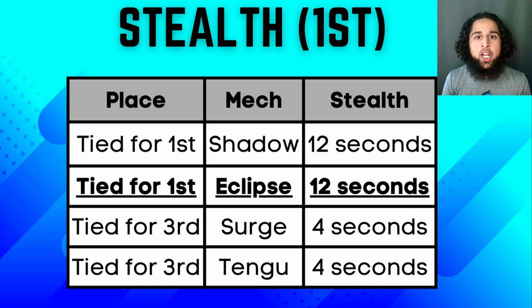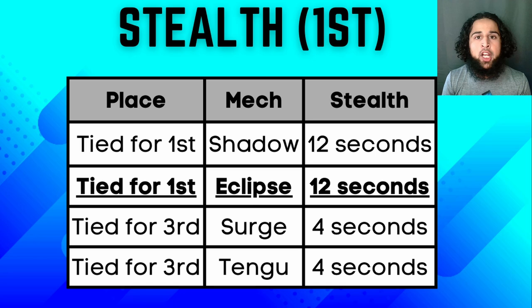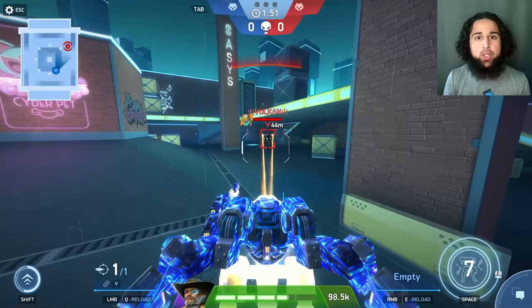His ability gives him stealth, just like Shadow, Surge, and Tango. But his ability also makes him immune to all debuffs — immune to stun, overheat, stasis, implosion, shock, and corrosion.